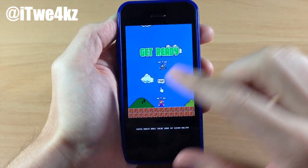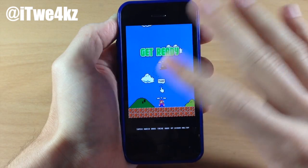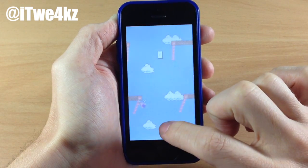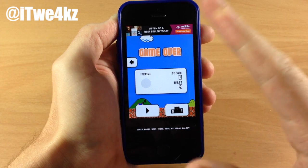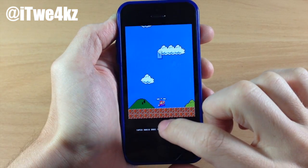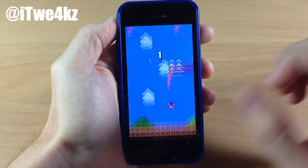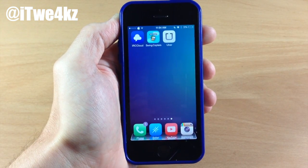You're also going to still have those hitboxes exactly the same as in Swing Copters, so this doesn't make it any easier — it just basically changes the graphics. Even though those little fireball things are a little bit thinner, you're still going to hit right outside of them. Those hammers you usually see in the original skin, you're still going to be able to hit those even though you can't really see them. Let's just see how far I can get — I can get one. That's about as much as I can play with that right now.